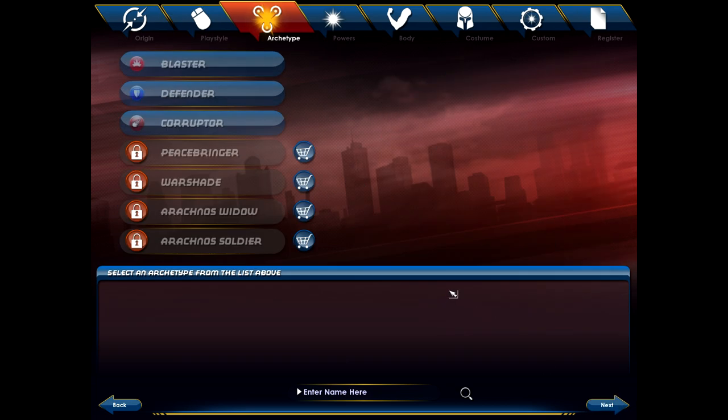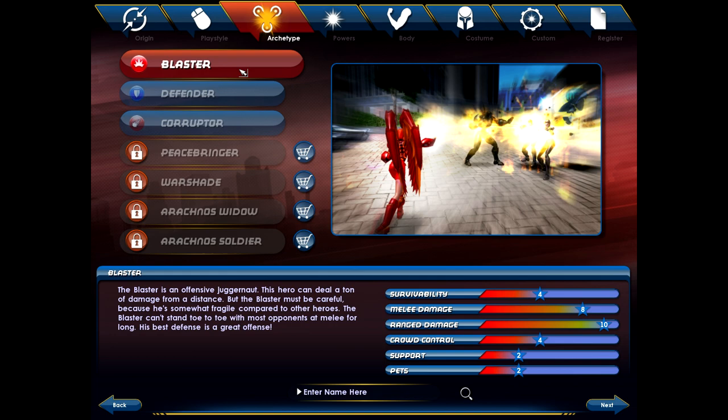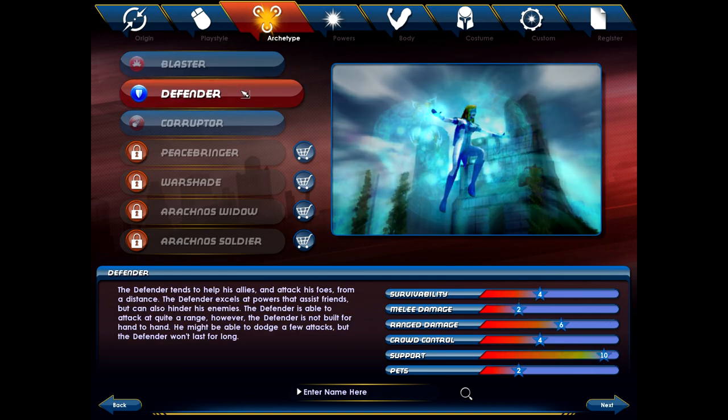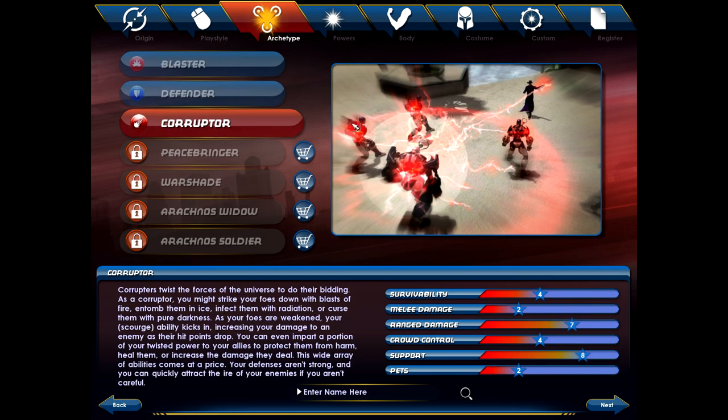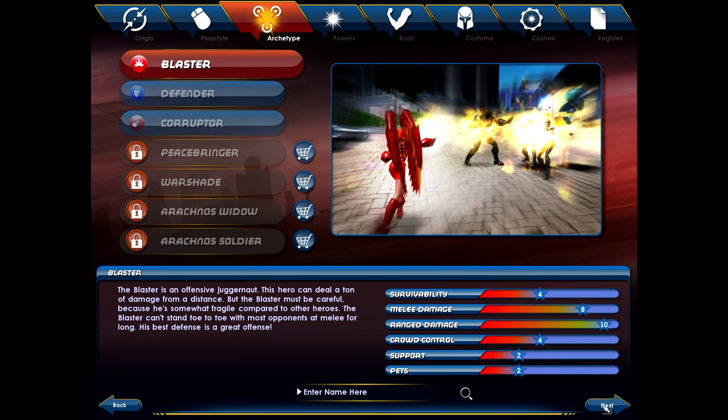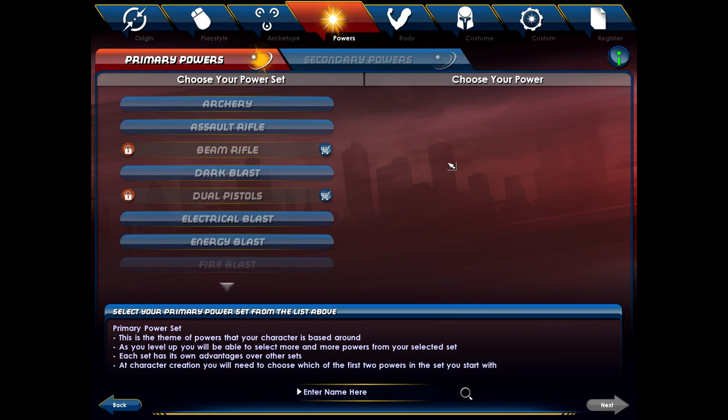I'm going to go ahead and choose range damage. Here you'll see the archetypes you can choose from — there are four at the bottom that are purchase only; I believe they unlock if you're a VIP member. You also have the option to purchase one individually without paying monthly, and once you purchase it, it is unlocked across your entire account. The three free options are Blaster — extremely high DPS — Defender, which is a little more defense capable, and Corruptor, which looks more balanced between the two based on the stats. I'm going to be a Blaster, which is what my original character was. I'm familiar with it and I like it quite a bit.